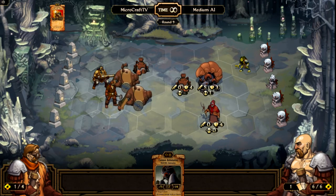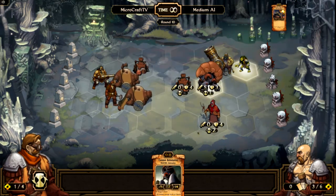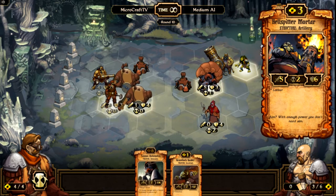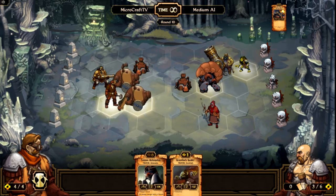He can heal there and move other people's units — that's what he did right there. This is also a Hellspitter Mortar — it's a very dangerous unit. It fires randomly but deals quite a bit of damage. I'm kind of in a bad position here, because this Raider isn't gonna help me a whole lot in terms of defense, and I believe he's gonna attack next turn.